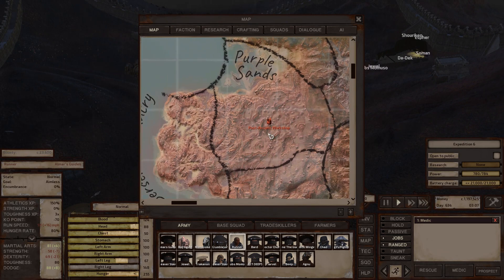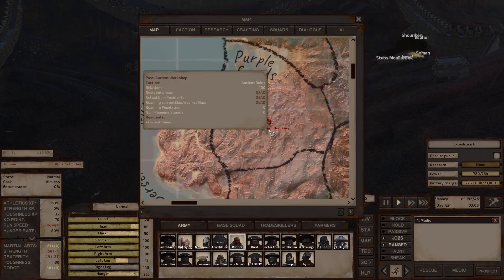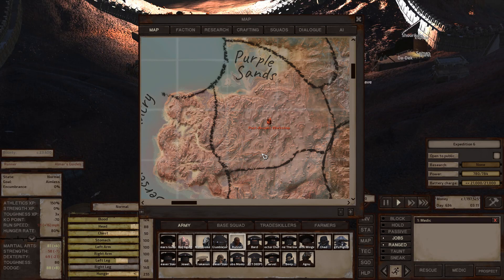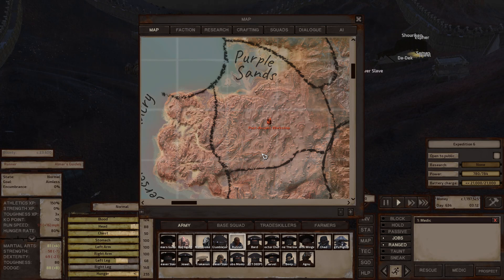Purple Sands to the south has a post-ancient workshop — a giant hangar-like structure. You'll find one of these in the Grid as well. It's a very good place to find engineering research, and usually has a wide variety of other loot including trade skill materials.